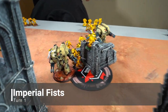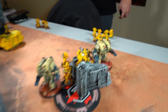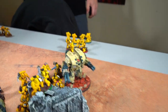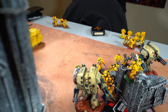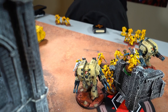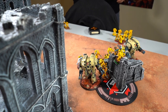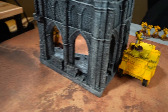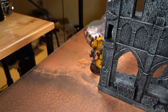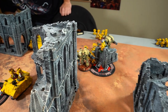Imperial Fists movement Turn 1: one Leviathan shuffled up and is just within range of a Palace tank — actually a miscalculation, and that Leviathan is not in range of the Palace tank. Some units shuffled around. The Chaplain used Litany of Catechism of Fire, which gives plus one to wound against the closest visible unit. The Rhinos moved around.